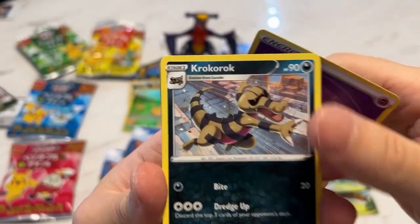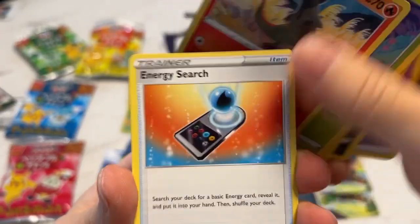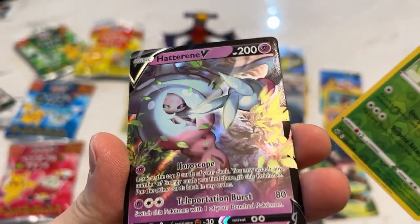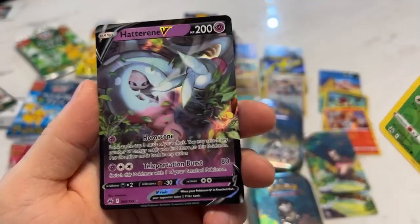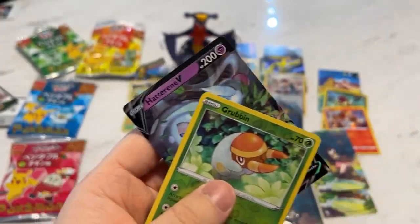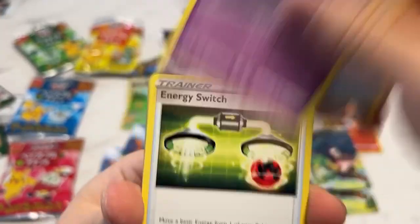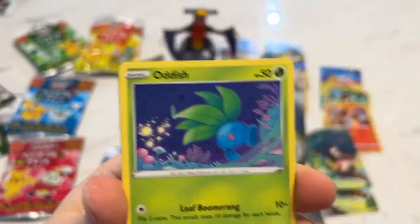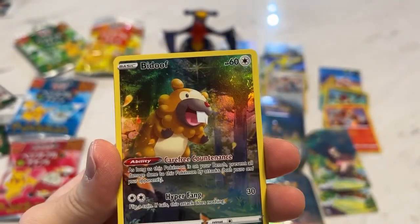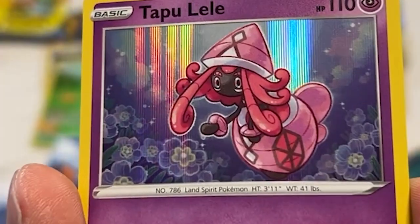It is Garchomp — I'm not pronouncing it wrong. We got a Quagsire reverse and a Hydreigon V — it's not a full art, just a regular rare. Fire energy, rare candy, Dusclops, energy switch. We got Pokemon Buddy. Look at how happy he is. And a holo Tapu Lele.